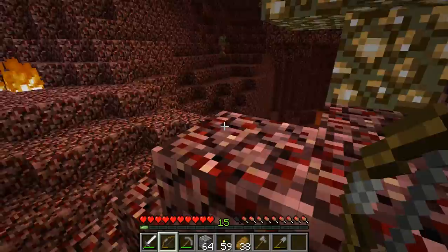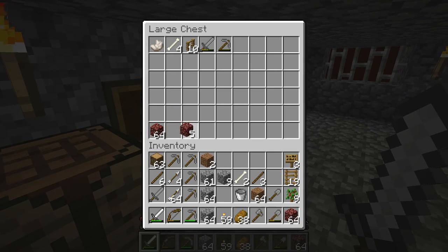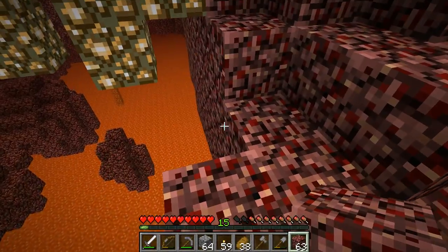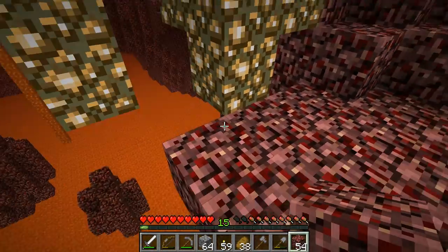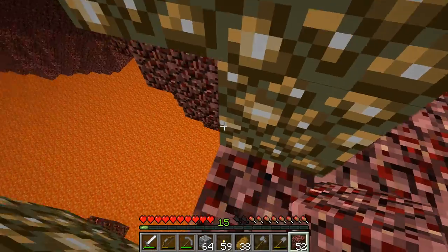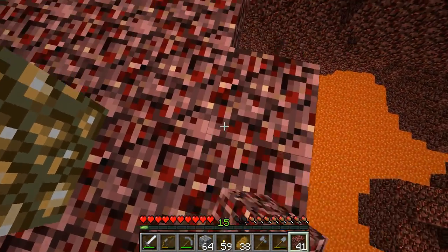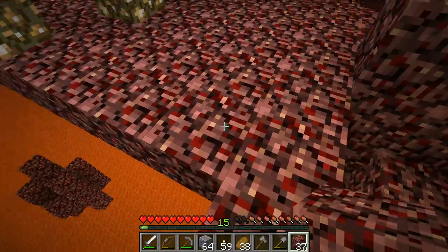I'm going to collect some of the glowstone right here. To do that, I need some junk blocks — the best junk blocks are netherrack. I'll set them somewhere over here because I need a platform to collect the glowstone on; otherwise all the glowstone will fall down into the lava, which is not in my interests. Maybe now we can finally get our squid tank filled up with glowstone.